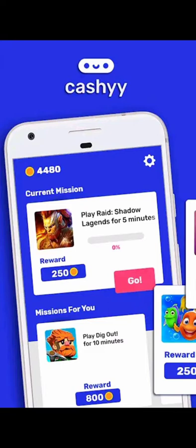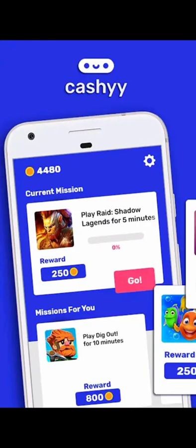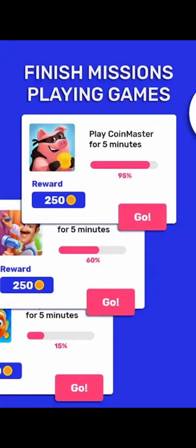These are the games that the Cashy app will give you, and you can win a lot of money by finishing missions and playing games. You can just play Coin Master for five minutes and get a reward of 250 coins — 250 coins for every action, every play, every game.